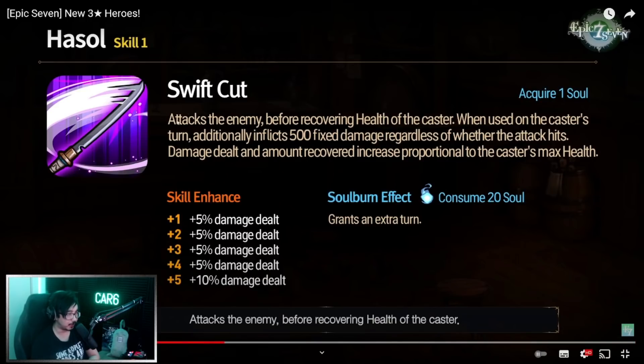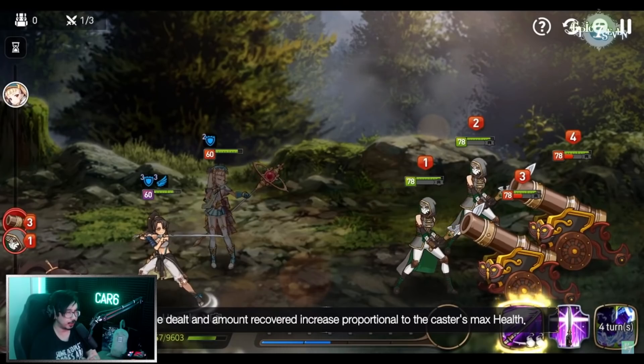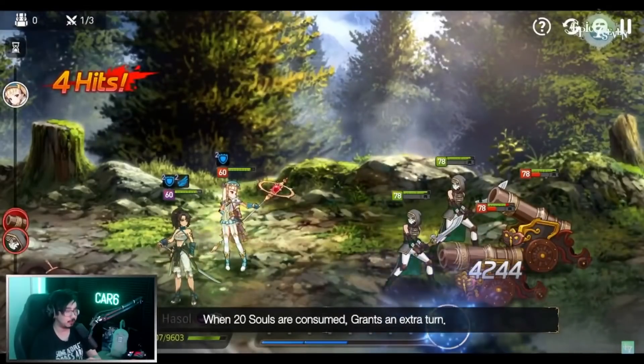Skill 1 has some lifesteal and health recovery, and additionally inflicts 500 fixed damage regardless of whether the attack hits. If you take counters from the skill 2 passive, we can get up to 4500 fixed damage on skill 1 — pretty cool. Overall though, since she's a dark knight she's going to compete with Pillis, and Pillis has so much more in her kit. I don't really see much reason to use Hasol unless you really like her looks or need extra help versus units like Rem.